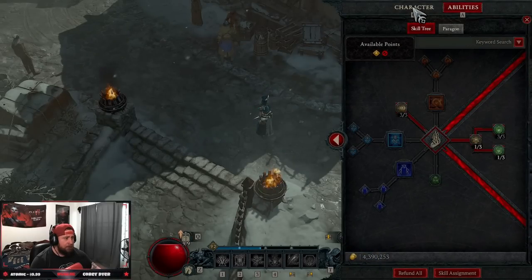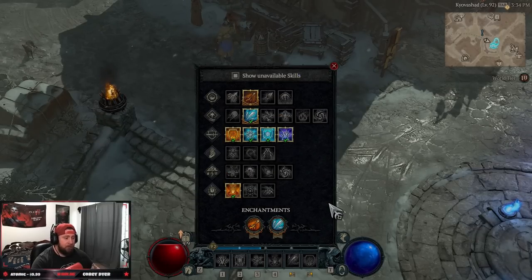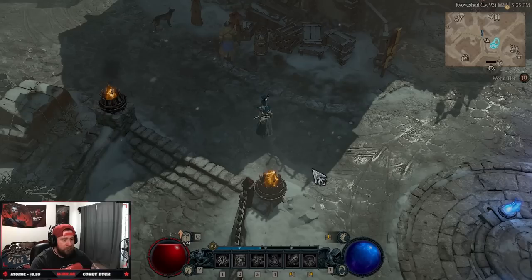Into our skill slots: Fire Bolt enhancement makes all our damage burn enemies, which helps trigger some of our passives. Next we take the Ice Shards enchantment at rank 25 — this is a must. The enhancement causes Ice Shards to automatically conjure and fly towards frozen enemies, and pretty much everything is going to be frozen and vulnerable, so it's going to be insane. If you didn't want Inferno you can take Deep Freeze instead for a bit more defense, but I like Inferno for offense since we're going to be very fast.